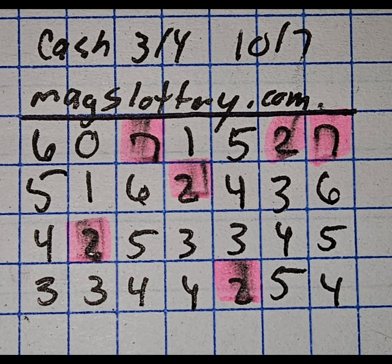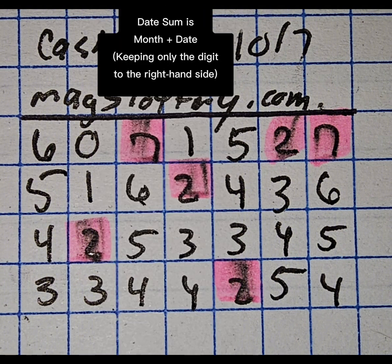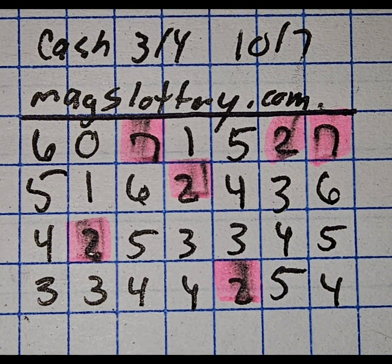You'll see that you have certain digits highlighted — that is going to be your date sum. Your next hit will have at least one of the digits either touch or include one or more of those areas. Sometimes there's a lot on the board, sometimes there's fewer. Your next hit will either touch or include off of those, and you can also reference your previous hit number. If you find it in the base form or mirror form on this chart, then you can use that as a guide as well on where to look for your next hit.